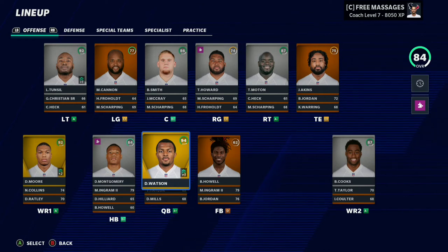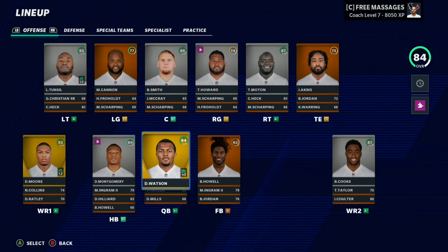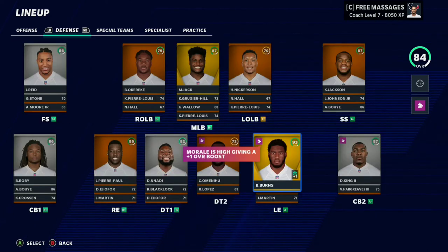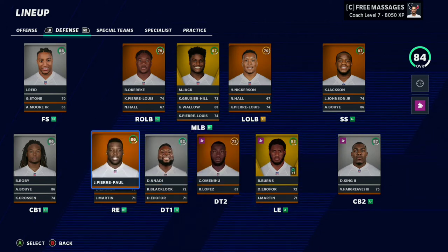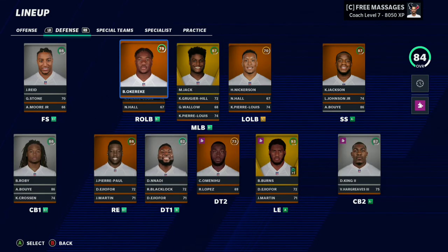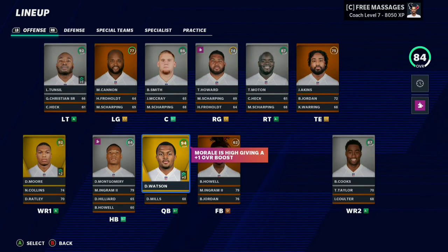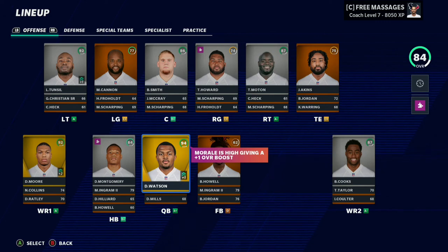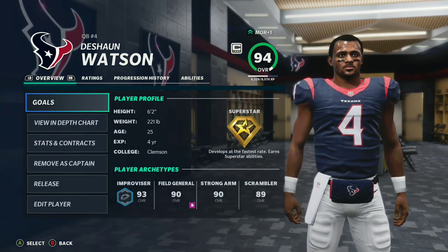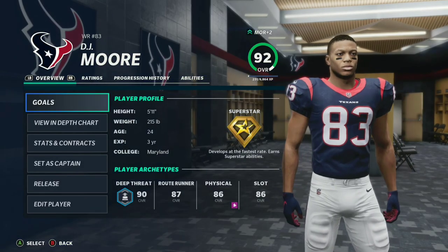So guys, this was an unsuccessful speed rebuild — the objective is to at least make it to the Super Bowl. But I think we built a pretty solid team for what we had. Keep in mind I only had one first round pick and one second round pick, and it was from next year's because the Texans gave up their first round pick, so it was a really hard rebuild overall. Anyway guys, that's gonna be it for this video — I hope you enjoyed and I'll see you all in the next one.